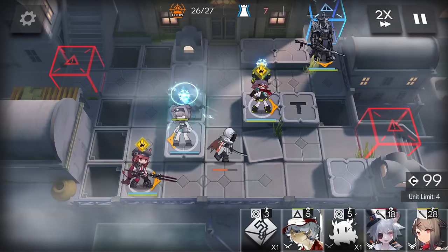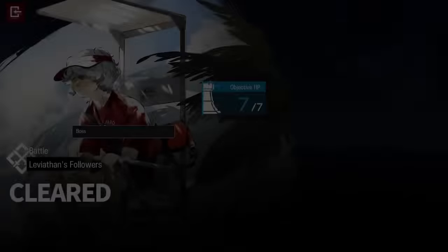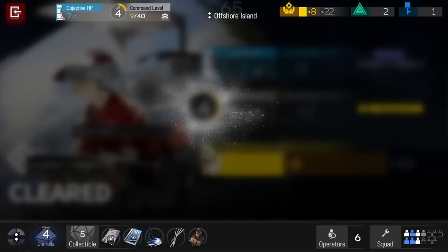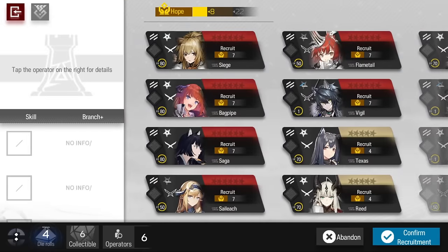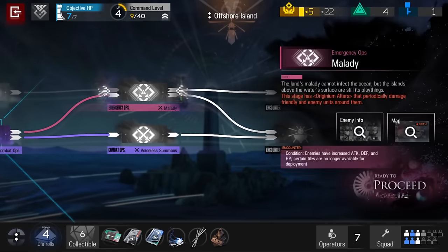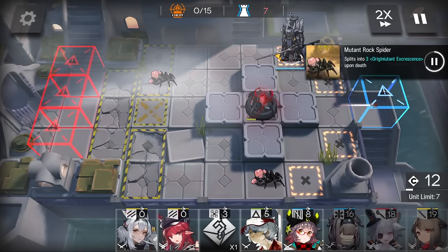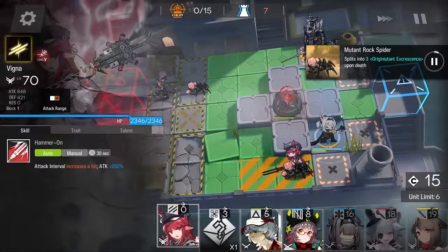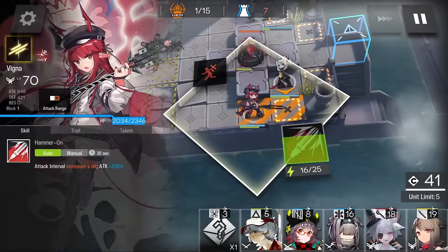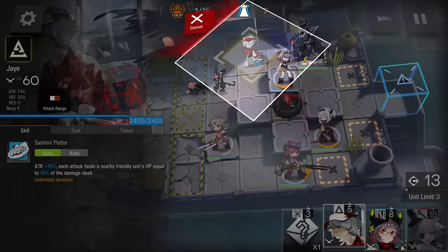The knight can almost solo this stage because he keeps knocking everything into the hole — we only really need to kill a few enemies. ASPD and deployment limit isn't that great for 4-stars because they take a while to kill stuff. We have the charger buff so we grab Scavenger because she gets it too. This next stage is a free win if you have the knight. We just kill the one random slug at the bottom, deploy the rest of the operators, and the stage is over.